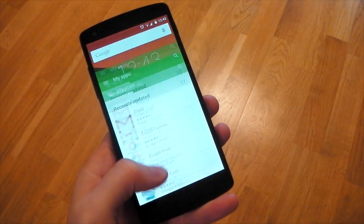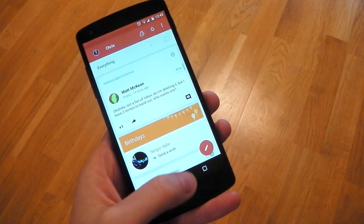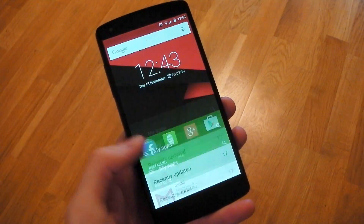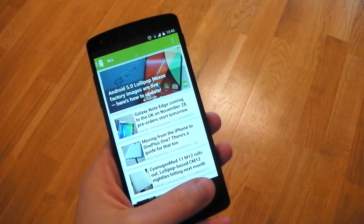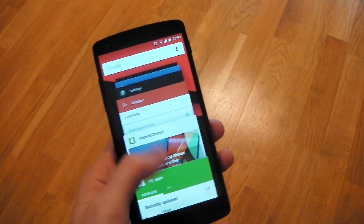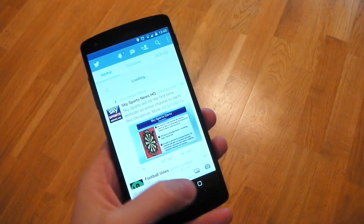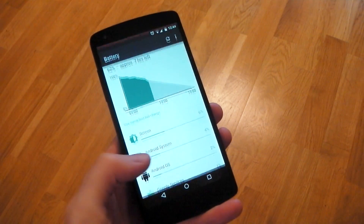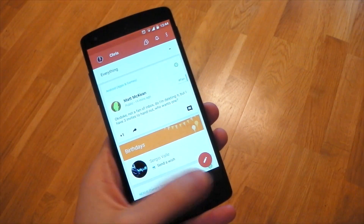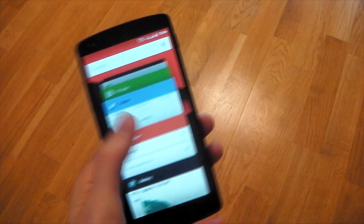Personally, I think that's a good thing. You still get that material design feel of where things are coming from and where they're going, but it allows you to move around more quickly accessing your apps without waiting for the animations to happen. The recents area also feels like it got a bit of a speed boost — the performance has that little bit more polish, and I could easily switch between applications a lot quicker.